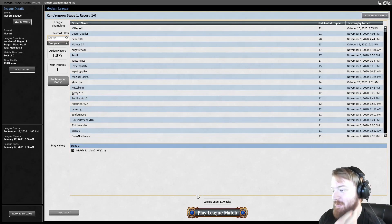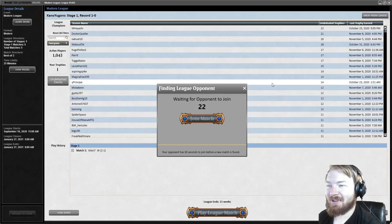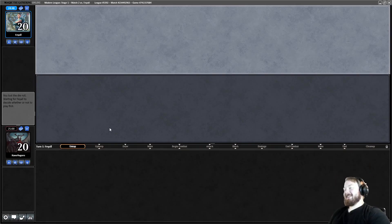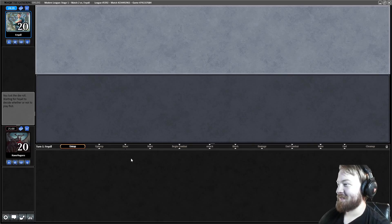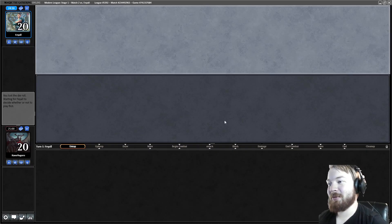I'm going to take a break from recording this and play in the Modern Challenge using my previous Tron list. Alright, round two. Hopefully we can do better than we did in the disastrous Modern Showcase Challenge. I was going to call it 'Monstrous Something' and I'm like, that's definitely not right — Kano, what is wrong with you? I'm too lazy to edit that out so everybody's going to see that embarrassing mistake. We had some bad matchups — Green Tron's matchups with the top metagame percentage is not great, so it probably wasn't the deck to play.